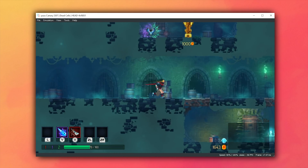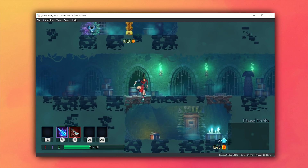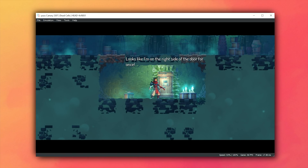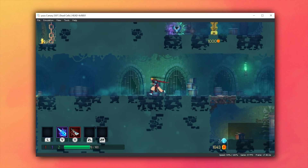Next up, we have Dead Cells. Thanks to recent optimizations, this game is now not only booting but goes in-game and is very playable. Unfortunately, even though it runs at very good performance levels, the sound and audio quality in this game is very, very poor. Have a quick listen to see exactly what I'm talking about. Hopefully this and many of the other audio issues on Yuzu Emulator can be remedied in future.